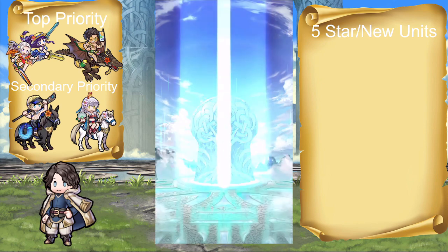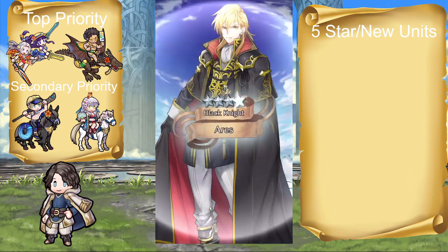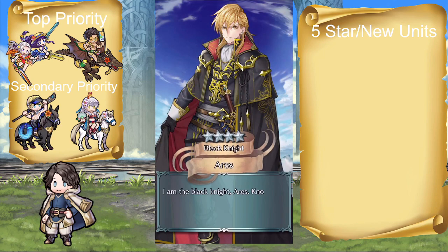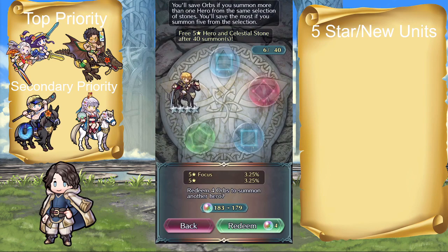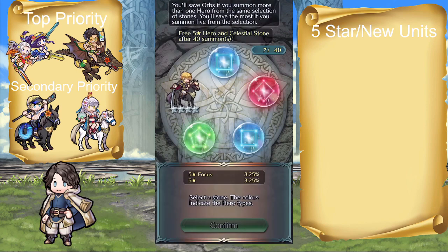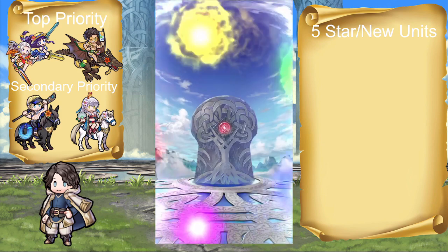I guess we go to the top priority because we started with Claude, why not? We have our Harmonized duo this time: Edelgard and Altina. Interesting choice, I will definitely say that. But then again, they paired the two girls together in swimsuits because they know it's going to sell. And they're not wrong.